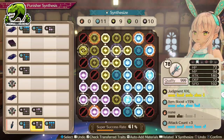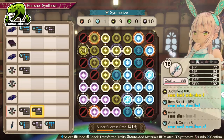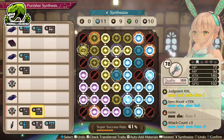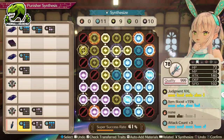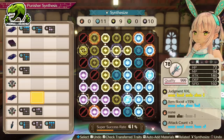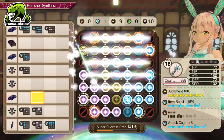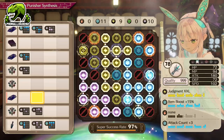Just be careful that you don't go over the lightning element, because we still want to keep the Judgment XXL. If you want, you can use the Water slot to get a couple of points into fire, but honestly I really don't see the need or the purpose for that, so I just leave it. Right, let's go ahead and synth, and we can take a look at the finished weapon.